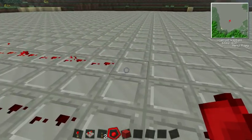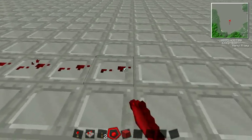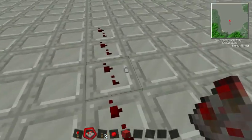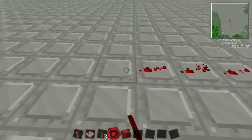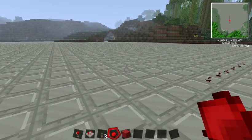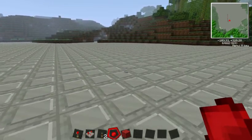One of the problems with powering redstone like this is that it runs out. Over here the particles have stopped and there's no current. The way we can fix this is by putting in what's called a redstone repeater, which basically just extends the current — you can do that every 15 blocks and extend it indefinitely. A drawback is that it can slow down the current by a tiny amount, like a tenth of a second, but it really does stack up in bigger structures or machines.